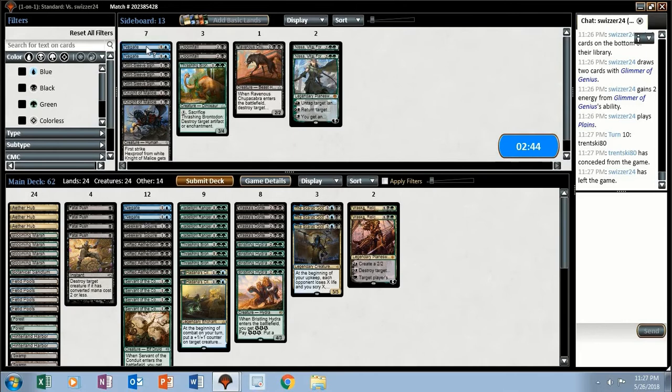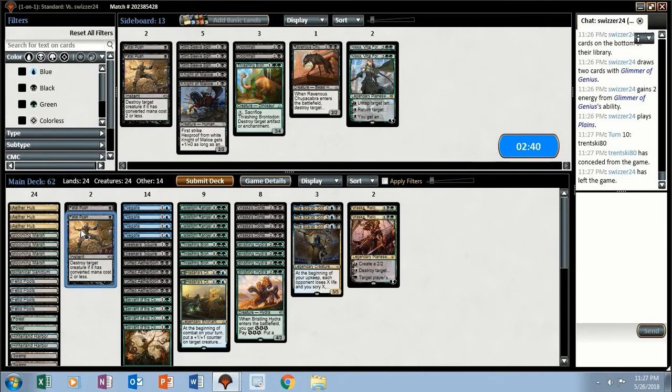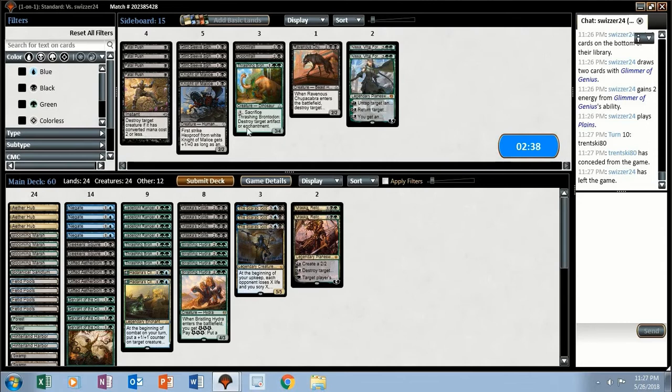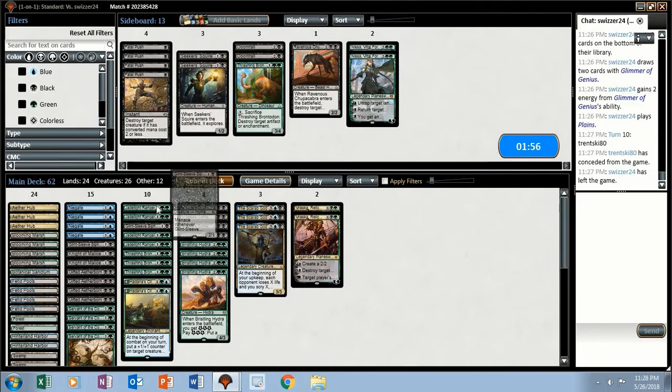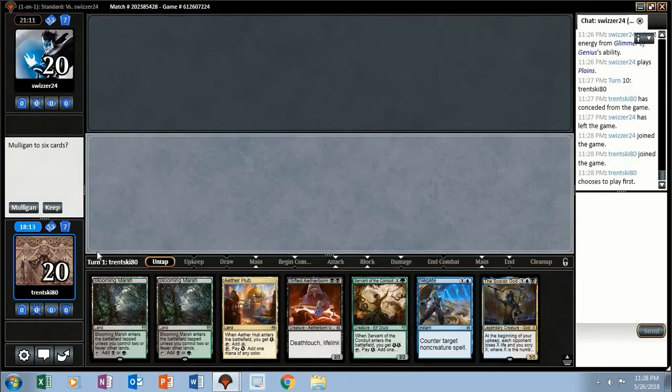Let's try the Negates. We'll get rid of the Fatal Pushes. Let's try the Knights of Malice instead of the Seekers' Squires. Maybe let's try some Siphoners instead of Jadelight Rangers. We'll try it like that.